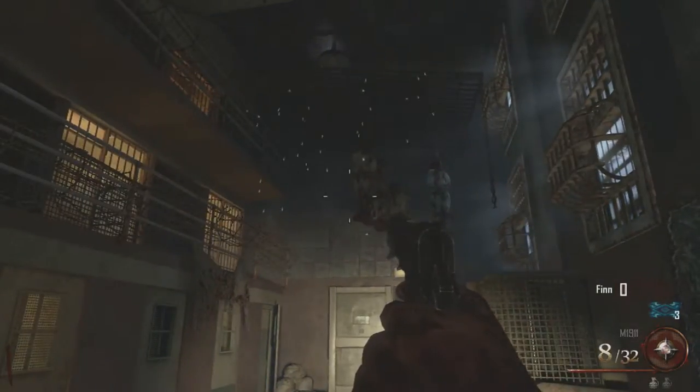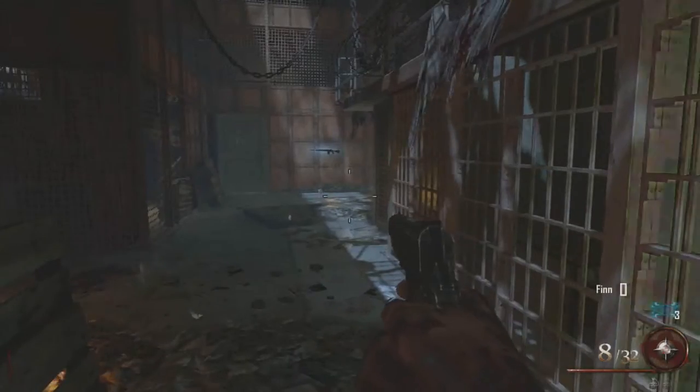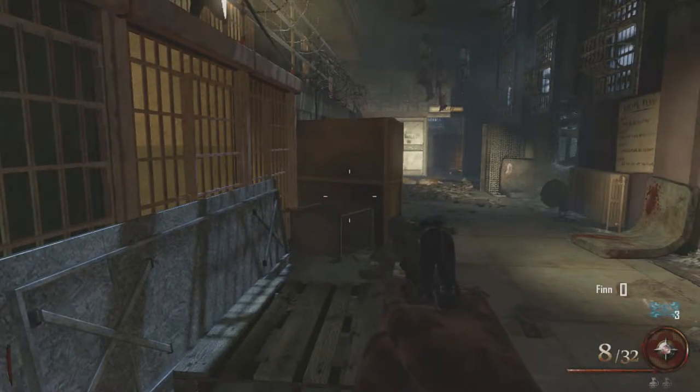Hey, what is up guys, this is your Avid Mirker here giving you a quick episode about Call of Duty Zombies. This is on the Mob of the Dead map and it is about how to unlock the hidden song.